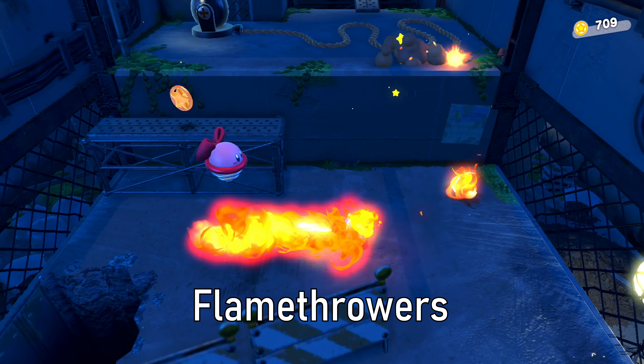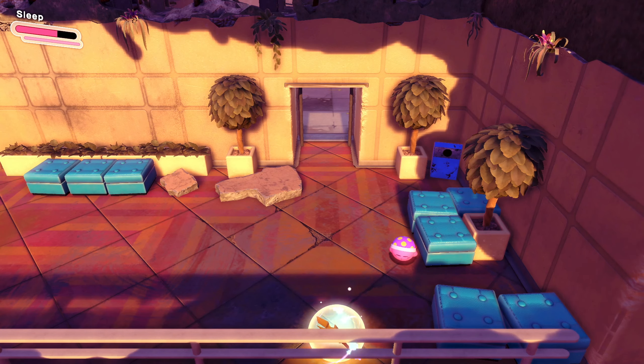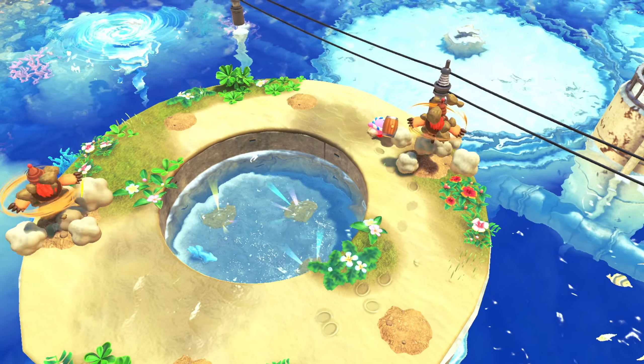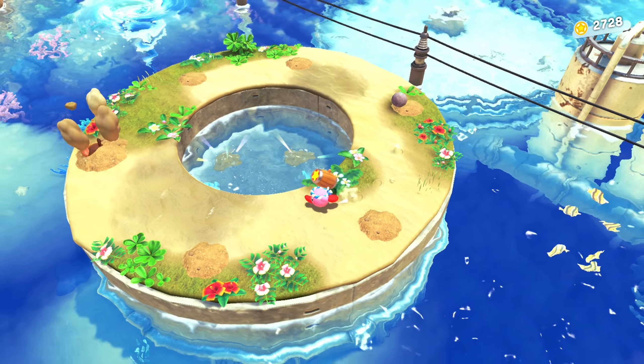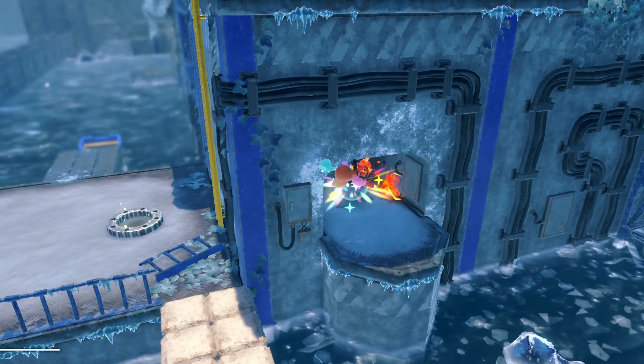You can get things like swords, flamethrowers, a gun, boomerangs, bombs, hammers, and even the power of sleeping at will. All of these can be used to make your enemies way less alive, but more importantly, they're often necessary to solve puzzles and liberate those precious Waddle Dees.